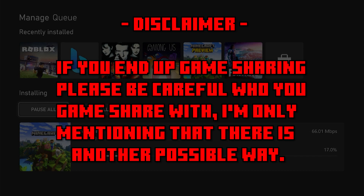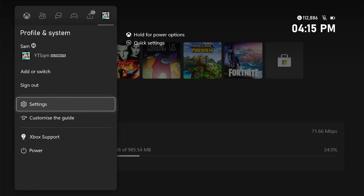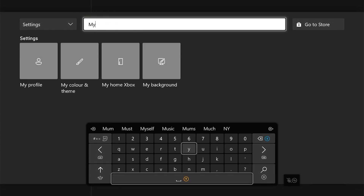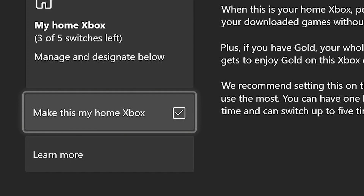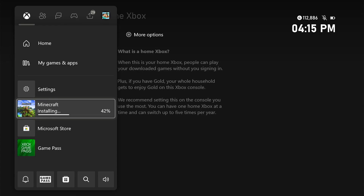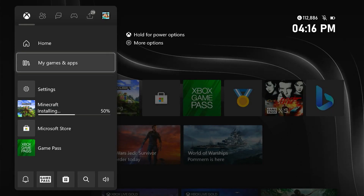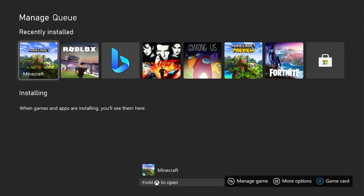If they have this version of Minecraft, see if you're able to game share with them — where they give you their account details and you download it onto your console. You have to make sure that on their account you head to Settings, search 'My Home Xbox,' click the tick, and it should make their account your Xbox basically. They can switch at any time but they only have five switches left. I don't recommend game sharing, but that's one other way.